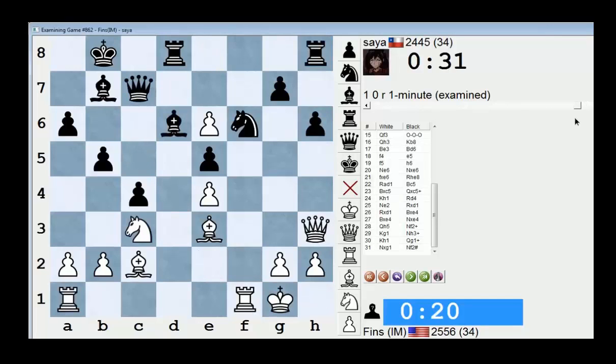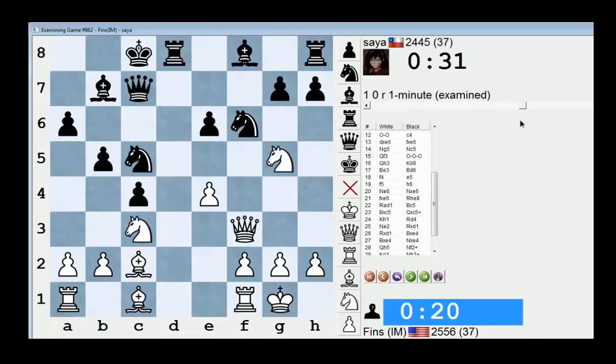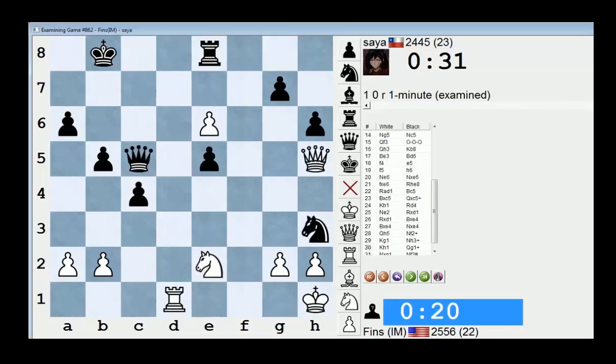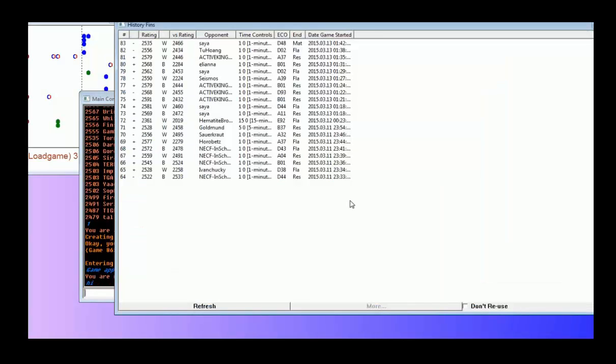Yeah, he played that well. I don't play this line from the white side, but he played it like I would play it as black — so it was a nice game. Let's tabulate the results for this session. I started right here — I had two wins against Sia initially. 11 games total, and I went 7 and 4. Yep, 7 and 4 this session.